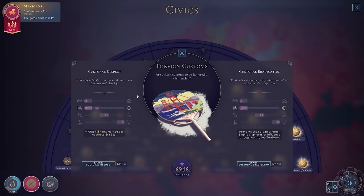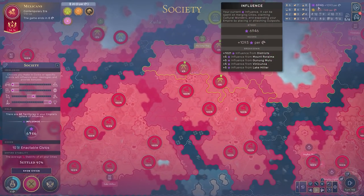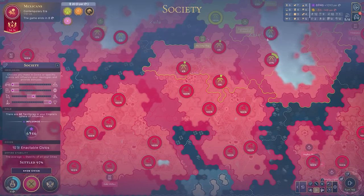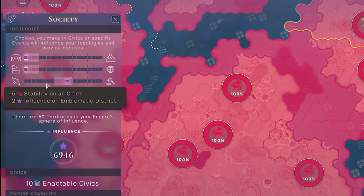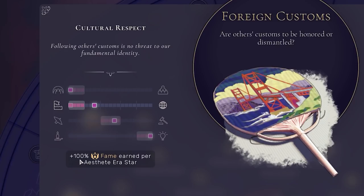Jumping into Foreign Customs, you can see I have two options: Cultural Respect and Cultural Eradication — and they are both insanely good. Foreign Customs unlocks after you conquer a foreign city and the territory of that city must be under your influence. We increase our influence by building up that yield, keeping our stability high, building unique districts, and playing around with our society screen. Back in Foreign Customs: plus 100% fame earned per Aesthete era star. That means every Aesthete era star you earn is doubled — the fame gain is doubled. The quicker you can get Cultural Respect online, the better.